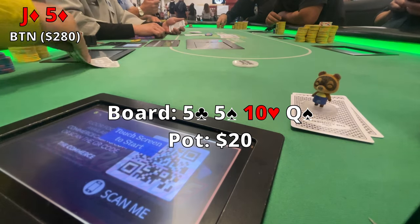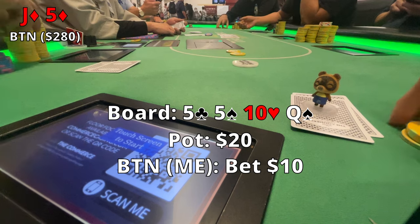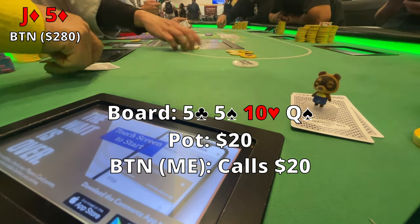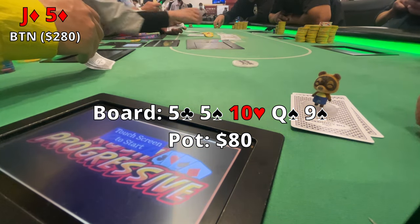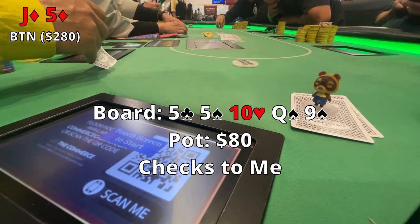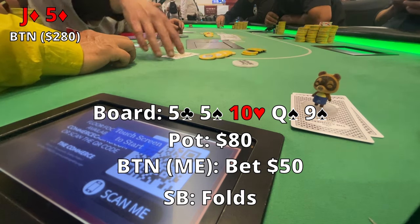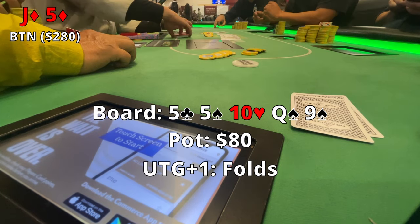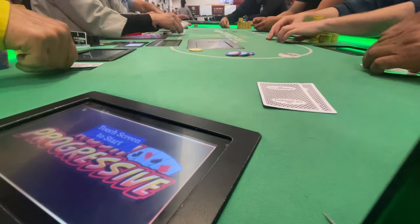The turn comes out Queen of Spades. I'm confident we're in the lead, checks over to me, and I make a little bet of $10 just to sweeten the pot. The best thing that could happen does — the small blind raises to $20, under-the-gun plus one calls, and I call the $20. Off to the river, which is the Nine of Spades. There's now a possibility of a flush out there, a little scary, but checks over to me and I'm thinking what can I bet to get maximum value? I end up betting $50. Small blind folds quickly, under-the-gun plus one thinks but ultimately folds too. Might have bet a little too much, but I thought it was a fair price for two pair or a pair to call.